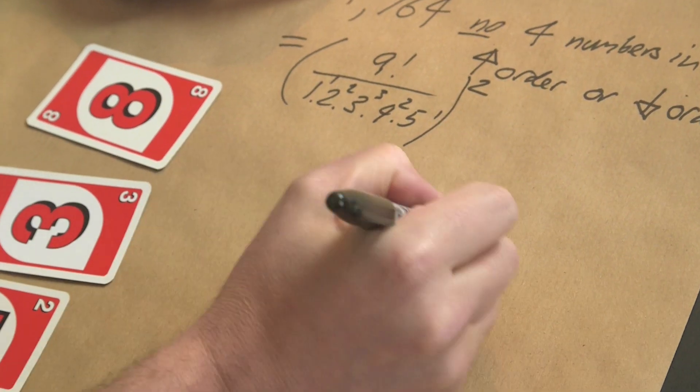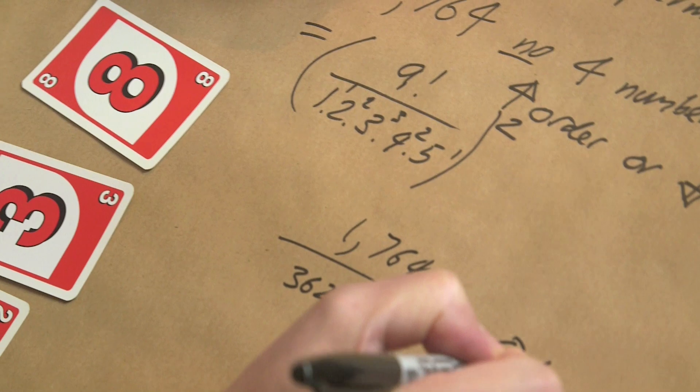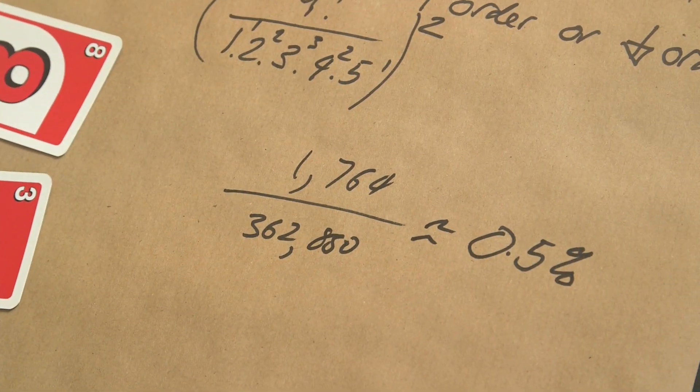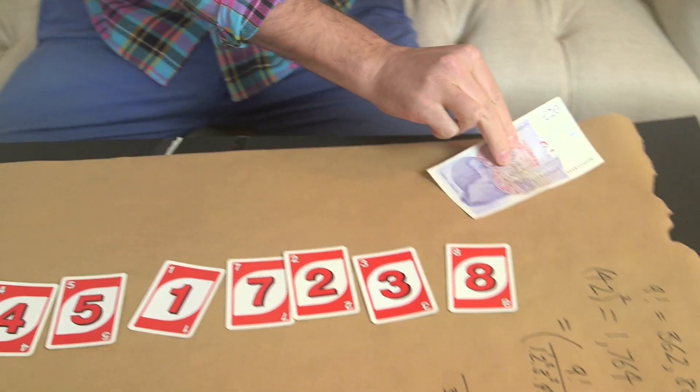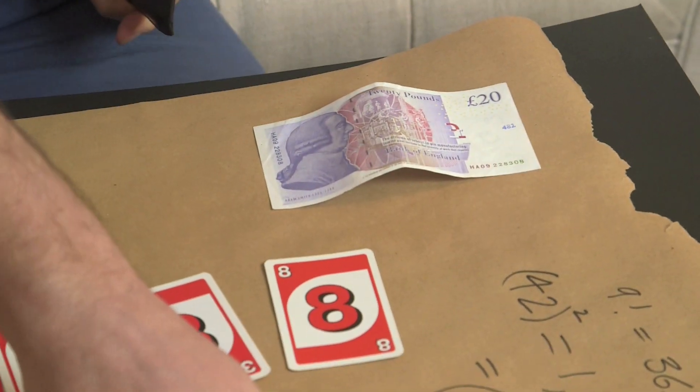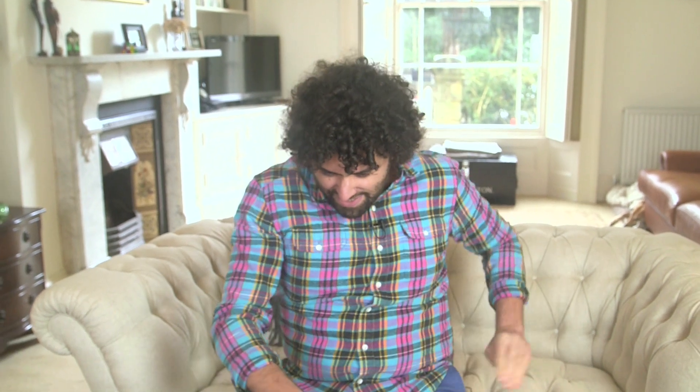So 1,764 divided by 362,880 is approximately 0.5%. So at random, if you just take it at random, there's only a 0.5% chance that you can put the cards in an order with no four increasing or decreasing. Brady, would you like to make some money? I'm willing to put down 20 pounds. If you're able to organize this in a way that there's no four increasing or decreasing, that's yours — 20 pounds.